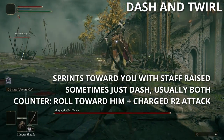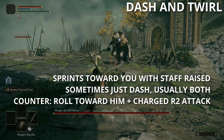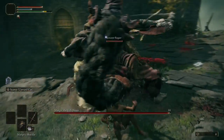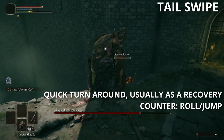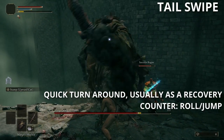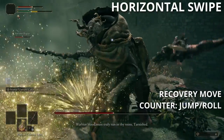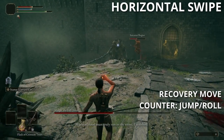When Margit runs toward you with his staff raised in the air, he's about to perform the Dash and Twirl attack. He dashes toward you and performs one attack, and then about 90% of the time he'll also jump in the air doing a Twirl attack. I recommend rolling toward the boss twice, then holding R2 for a charged attack. Margit also does a Tail Swipe when you're up close punishing him — you can jump over this or roll to avoid it. He also performs a Horizontal Swipe which you can dodge or jump, but since it's usually followed by another melee attack, I wouldn't recommend attacking after it.